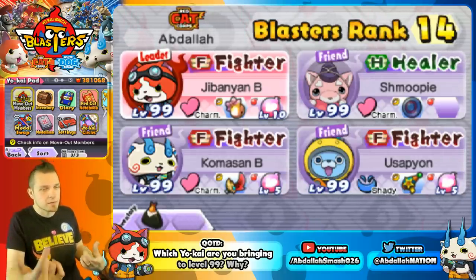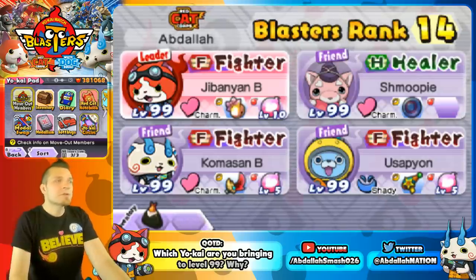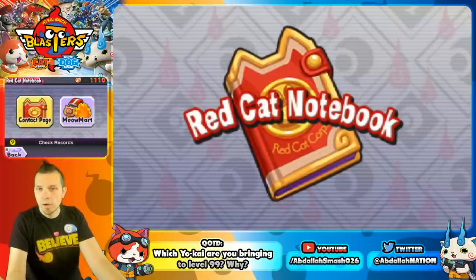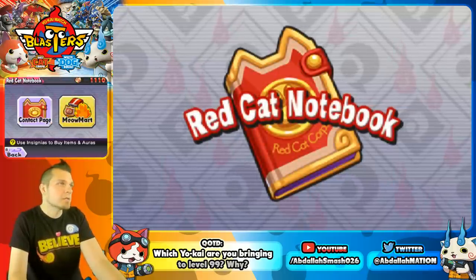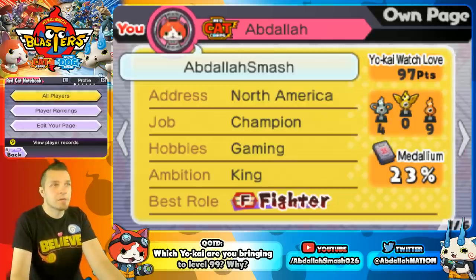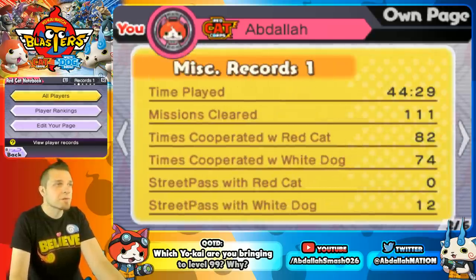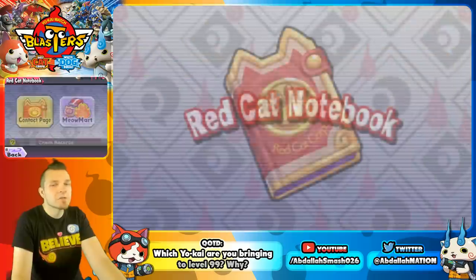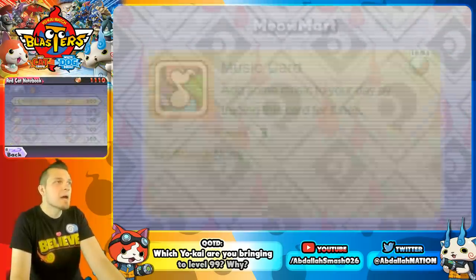Comment question today: who are you guys bringing to level 99? Let me know. So first thing we have to know is understanding insignias. Take a look over here at your red cat notebook — or if you're on white dog squad, it's the white dog notebook. Heading over to the contact page, it shows you exactly everything you need to know about your missions, times cooperated with red cat, times cooperated with white dog.